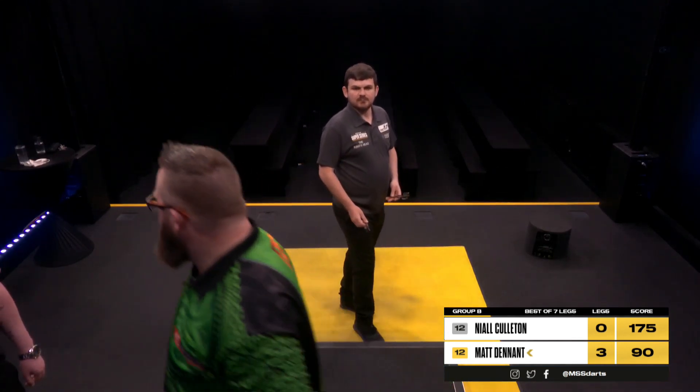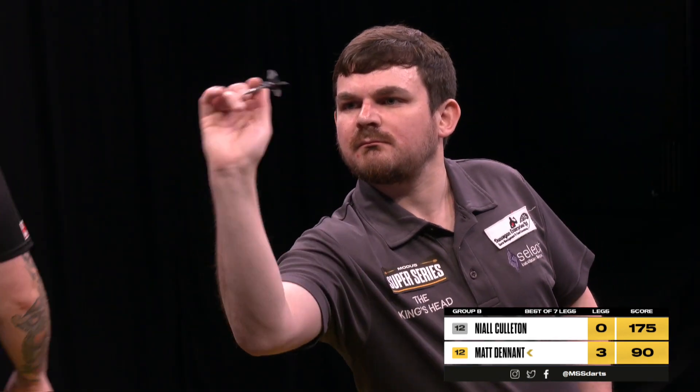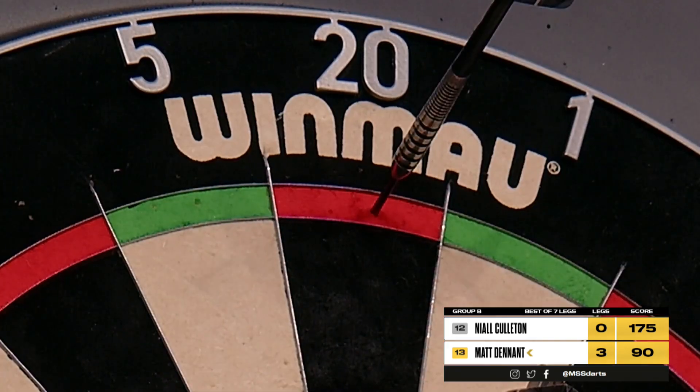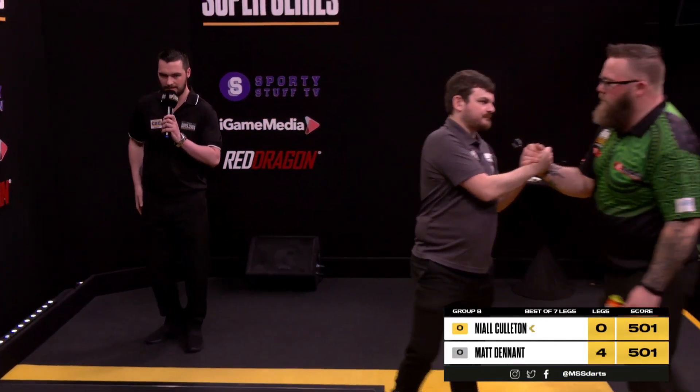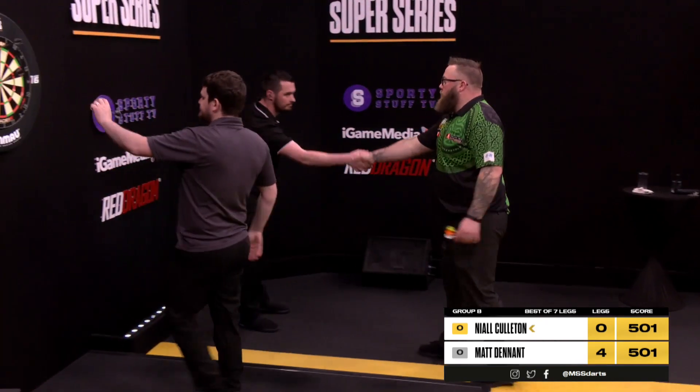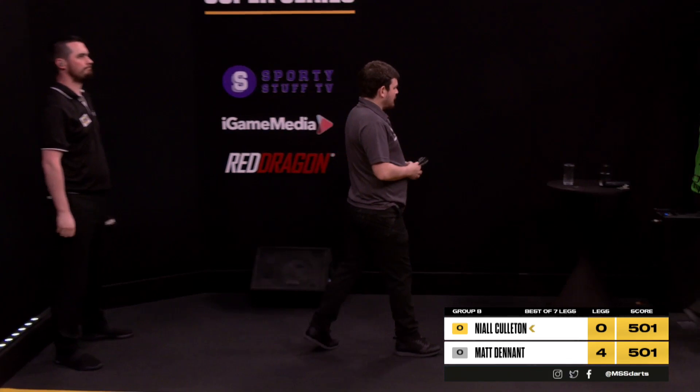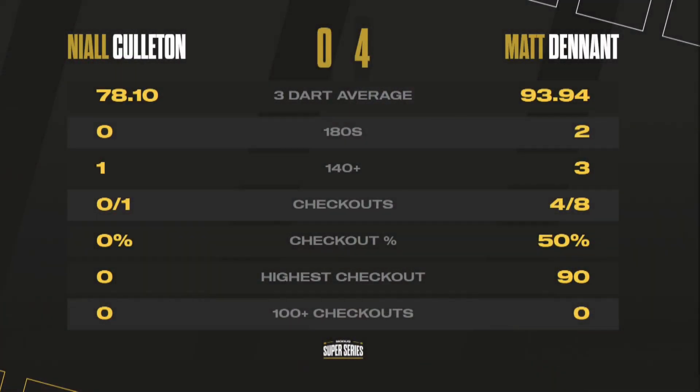It's going to be another 6 for Dennett to get the job done. Bull for tops to win with a little bit of a fanfare — a 14-darter to finish for Matt Dennett. A hugely impressive performance — a 4-0 victory against Niall Cullerton, an average just a shade under 94.